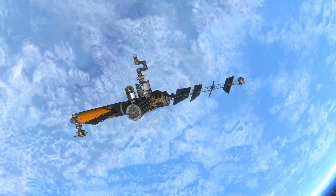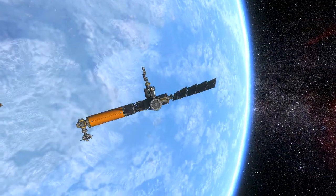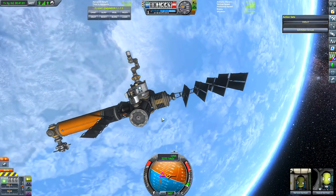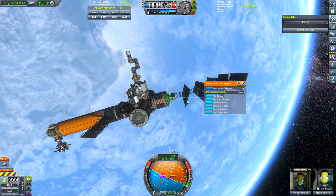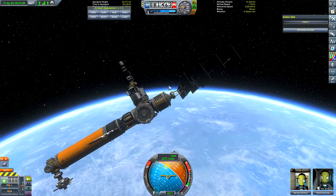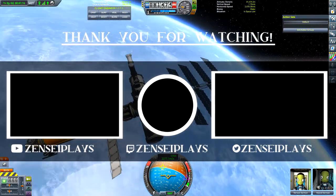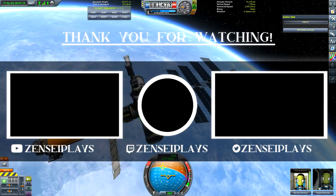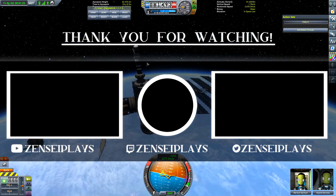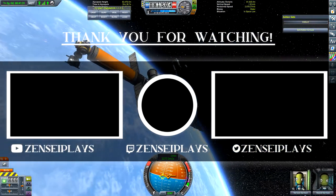And with that, the space station is done. It's ready to receive astronauts, refuel vessels, and conduct scientific experiments in orbit. I had a really fun time designing, launching, and assembling this station. It was a little bit frustrating at times — I had to reload a few quick saves — but overall I think it turned out really well. If you enjoyed this video, please give it a like. If you have ideas or suggestions for videos you'd like to see in the future, let me know in the comment section. If you want to see more videos like this, please subscribe — it would really help me out. I hope you enjoyed watching this video as much as I enjoyed making it, and until next time, take care. Thank you.